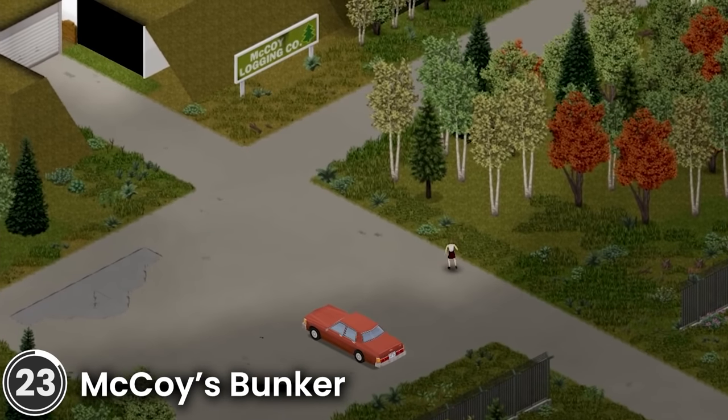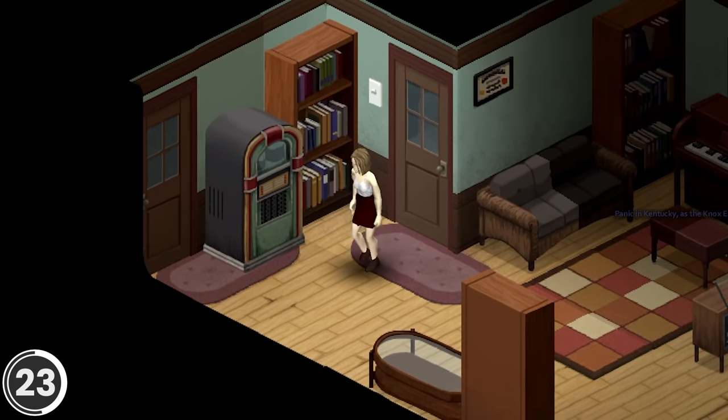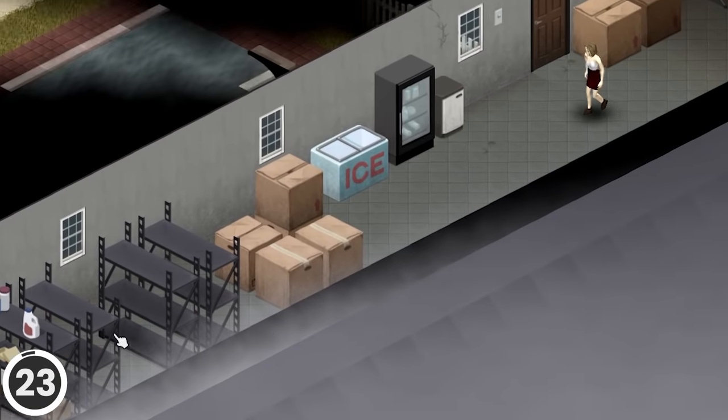McCoy's Bunker. This mod adds a bunker located south of Louisville. There's an option to spawn inside the bunker for new games. It includes some bedrooms, kitchen, living room, a pool, and a variety of storage.